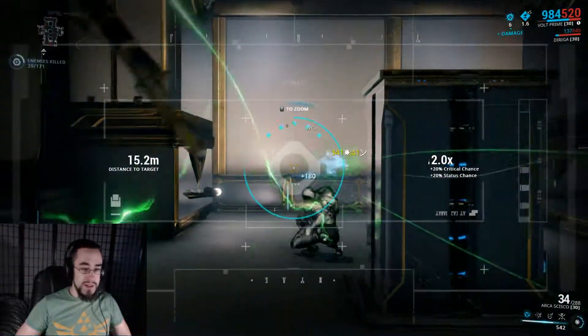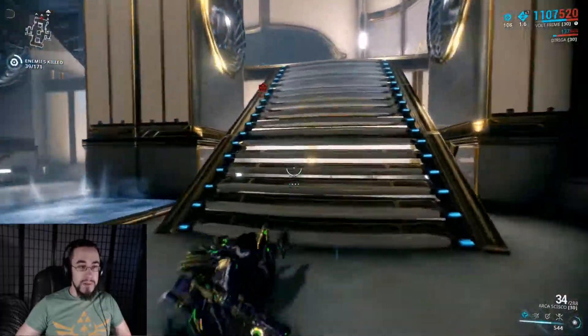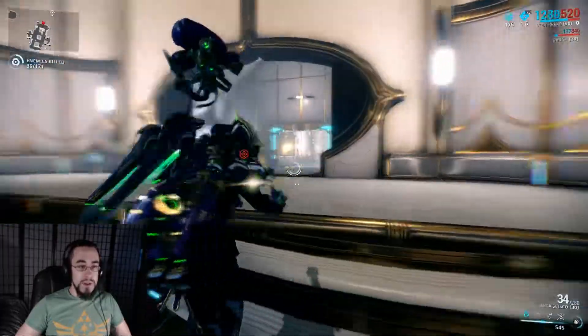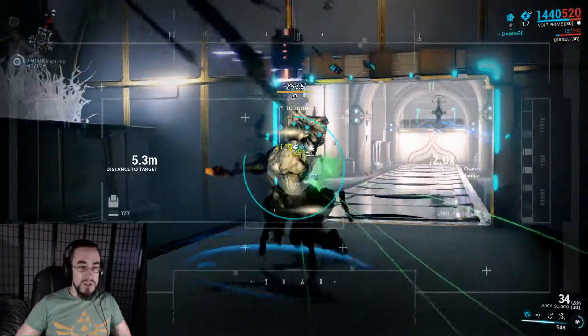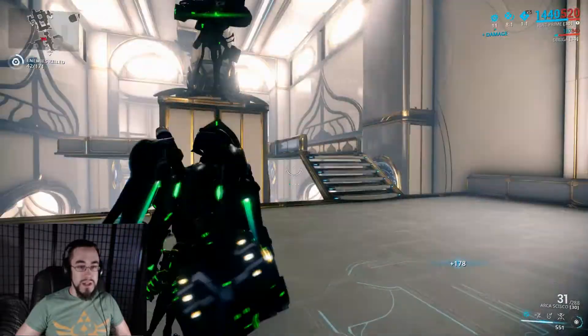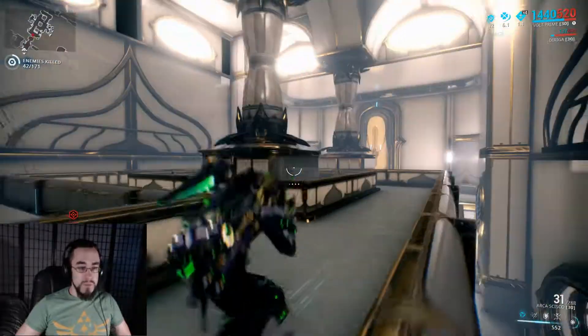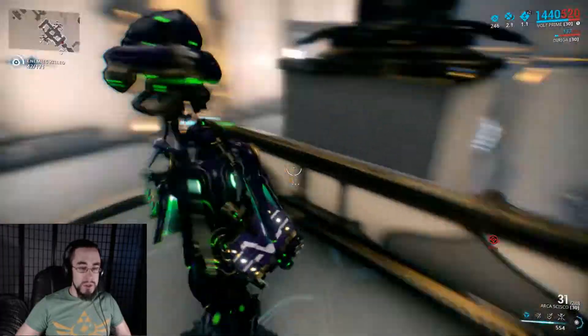I'm definitely able to proc status pretty much every time with this weapon. That's why I want to put Prime Pistol Gambit on there — I want to see just how much critical chance I can get out of it. It would be about 138% critical chance, and then with the extra 20 on top of that, that's about 150.